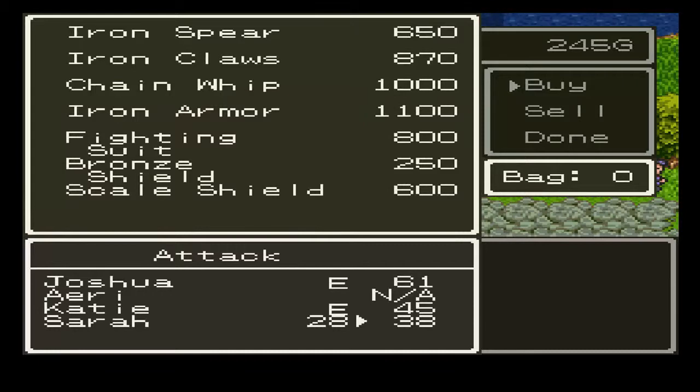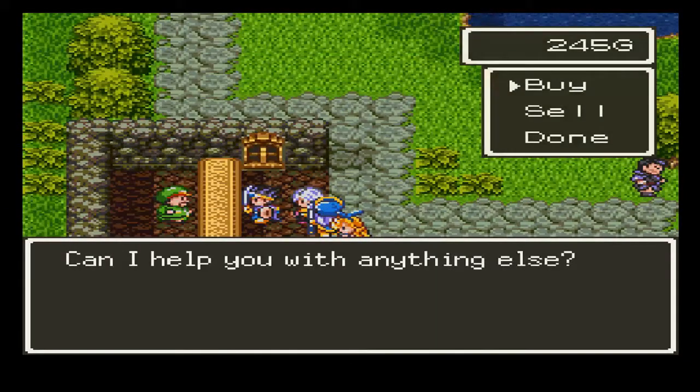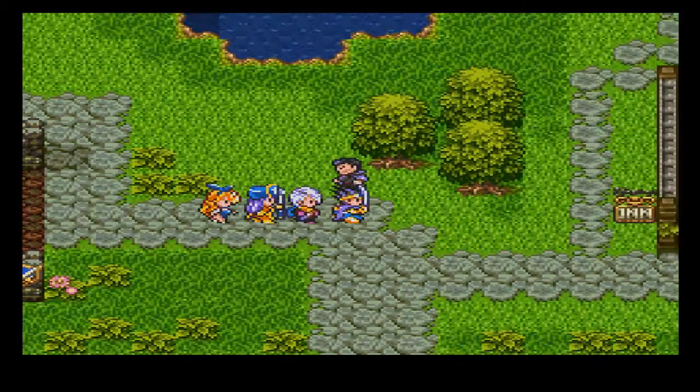And the weapon shop. Now, if you've got a martial artist or fighter, definitely get Iron Claws for him — that'll be the first weapon you can get for him, and the only weapon for a while if I'm not mistaken. The chain whip, you want to get for the thief and the jester. Iron armor, you definitely want to pick some up for your hero or if you have a soldier. You'll want to get the fighting suit if you have a martial artist. And a scale shield for everyone. In the NES version, this item is an iron shield and only your hero, and I think the soldier, can use them. Anyways, I need to cut to farm up the money for this stuff.